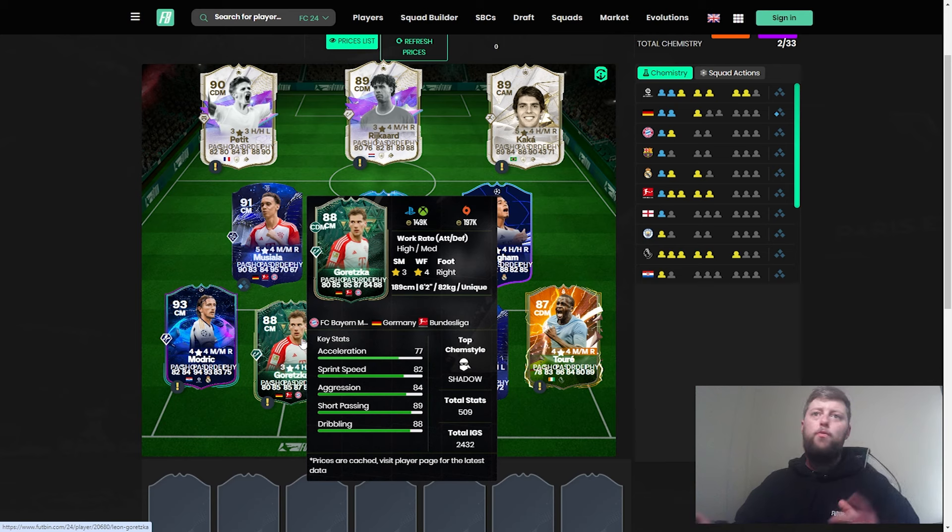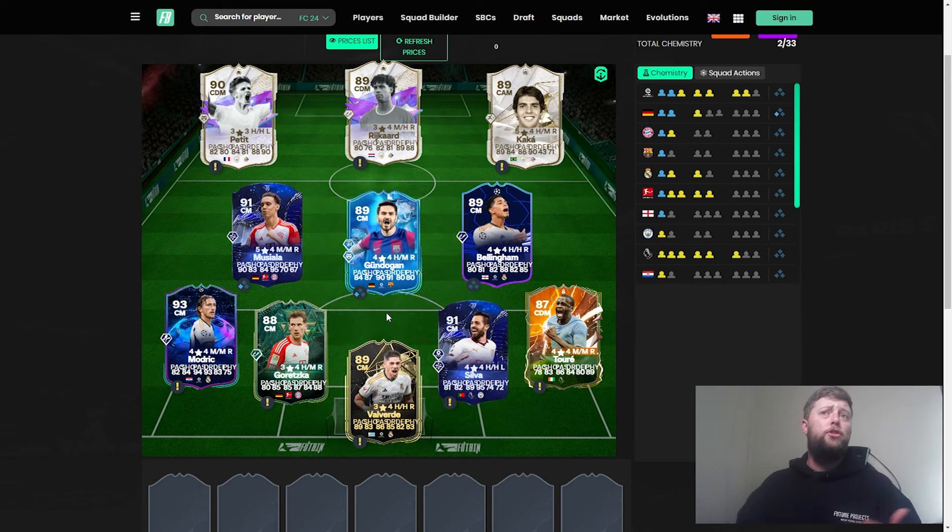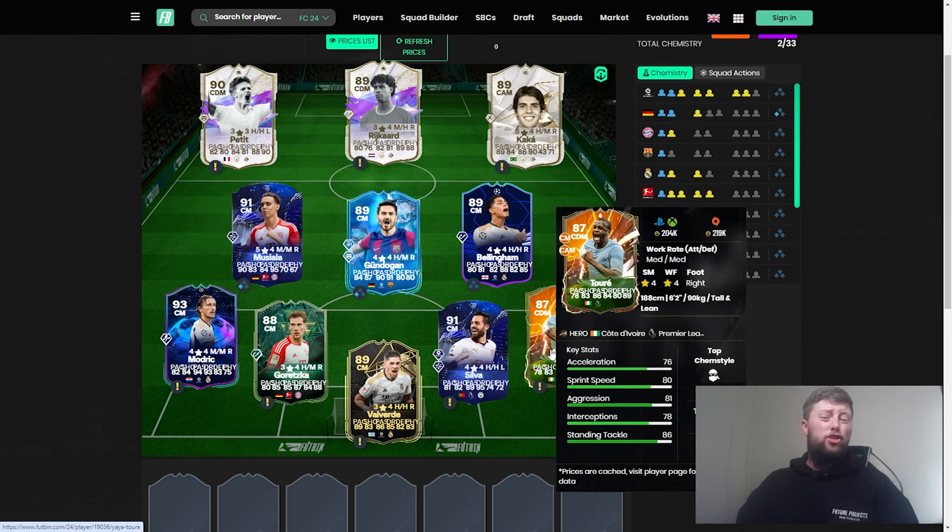Goretzka is very similar — he could feature in a Football Birthday, and a four-star five-star or five-star four-star version at 92-93 rated before TOTS could be a massive upgrade for him. The Winter Wild Card version was a brilliant but pricey card and has since dropped. Yaya Toure at 204,000 is a great option as a CDM — if you like Yaya that's a perfect card to buy into at that price.